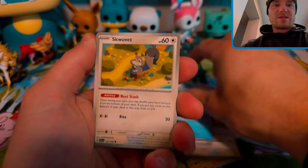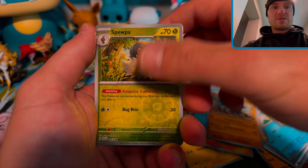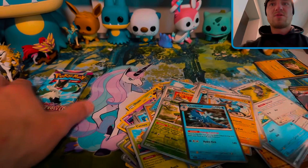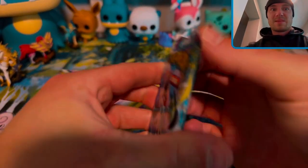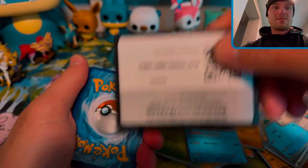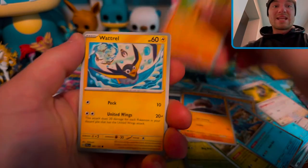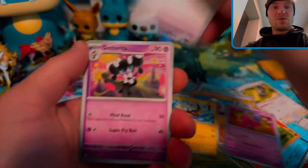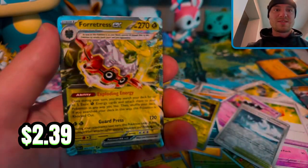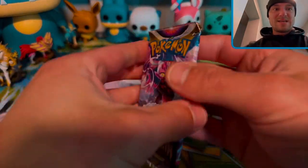I swear they're putting throwaway packs in here. Come on, Spewpa or Bolivar — Quaquaval, I do love Quaquaval, but it's not a hit. Water, Dark — guys, I gotta get at least one pull, this is insane. Forretress EX — that's not the greatest hit though. That's only one hit out of seven packs. Lost Origin, don't do me wrong.